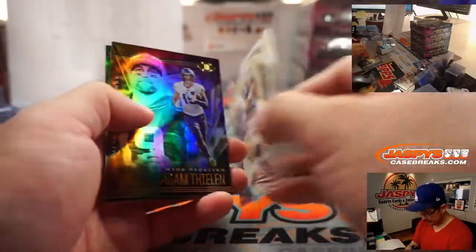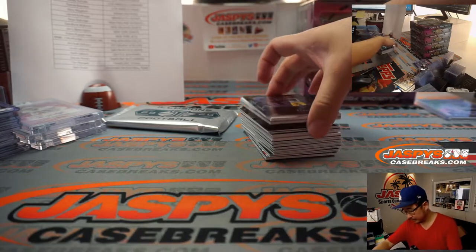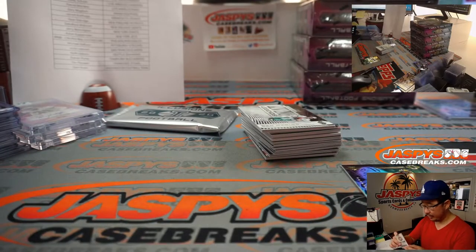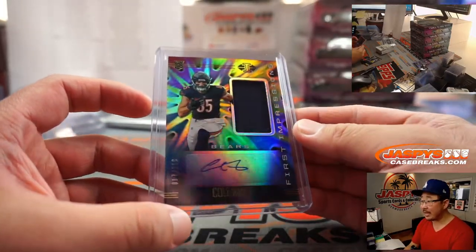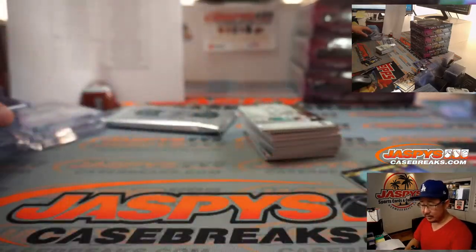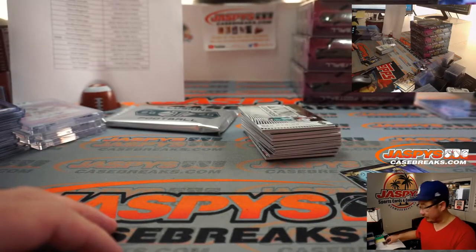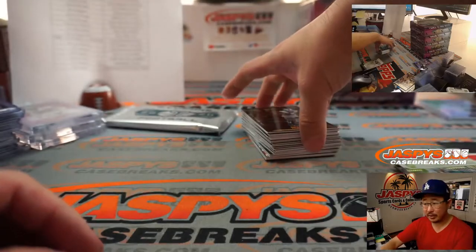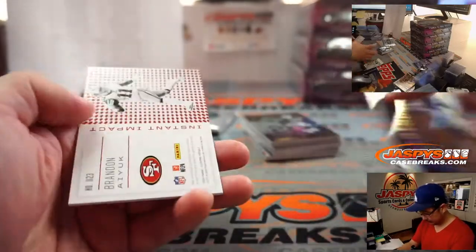If you don't receive your email confirmation, sign into your account on the website and you'll be able to see all of your orders. 67 out of $2.99 jersey and autograph Cole Kmet — Bears are a number block team, so that goes to Jason Johnson with number seven. Out of $4.99, Robert Woods. Instant Impact Brandon Aiyuk — piece of his jersey.